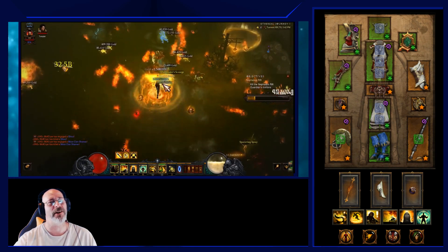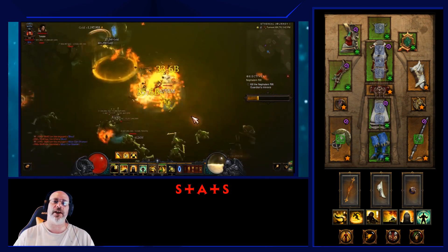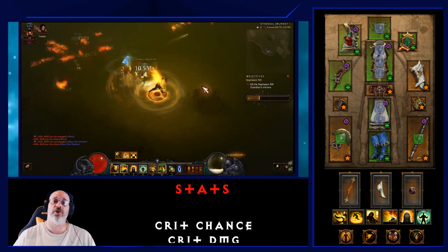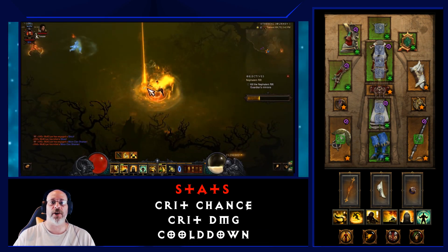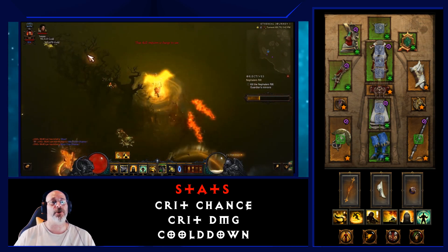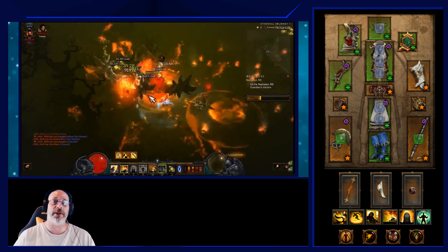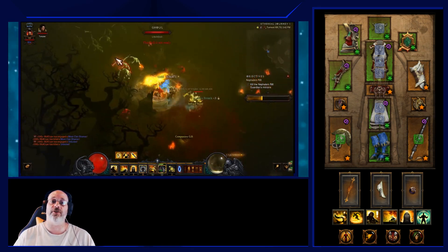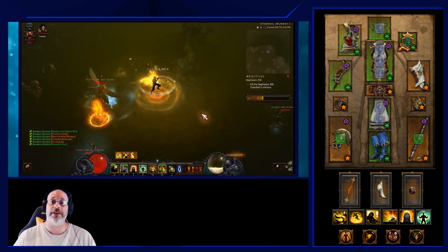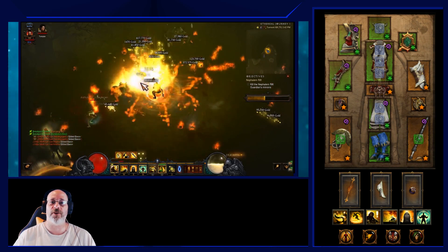For gear stats, prioritize Critical Hit Damage and Critical Hit Chance — both are extremely important to this build — along with Cooldown Reduction. You can also roll Area Damage for added damage output, since Nephilim Rifts are usually well-populated. If you get a rift with very few elite packs, it may be worth restarting.